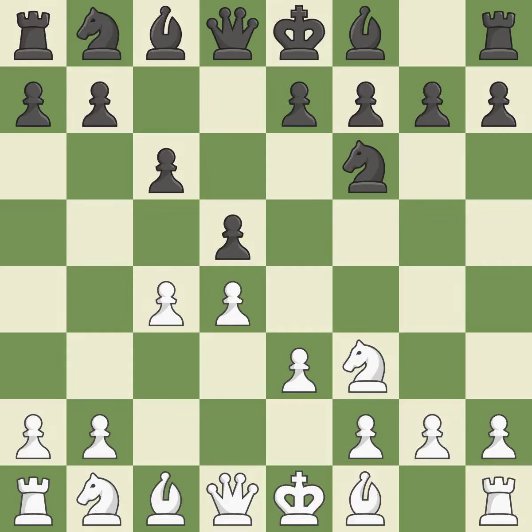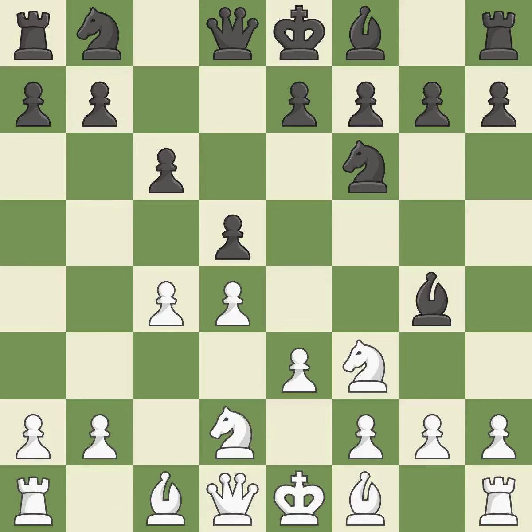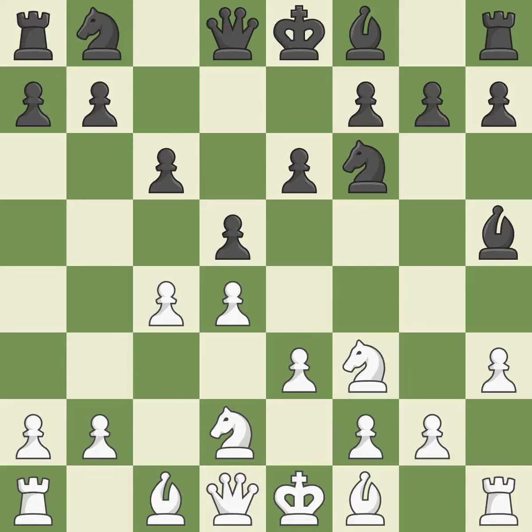This defends the attacked pawn. Bg4 develops the bishop and pins the knight to the queen. This develops a knight from its starting square, activating it. The bishop will be better off as a result of this. It is the final book action. The opposing bishop gets kicked by a pawn and must now move or be captured. It is ideal — the bishop is now on a more secure square.